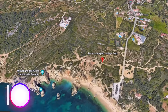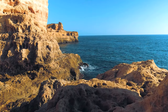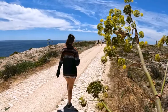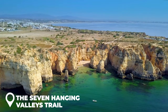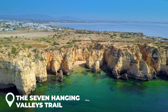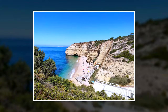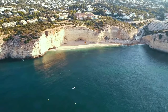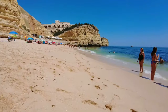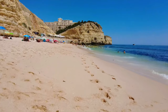Day 2: The Seven Hanging Valleys Trail, Benagil Cave and Praia da Marinha. On the second day of this Algarve itinerary, you will go on a coastal hike to explore sea caves and beautiful sun-drenched beaches. The Seven Hanging Valleys Trail is a stunning hike that offers breathtaking views of the cliffs and the ocean. It begins at Praia do Vale de Centeanes beach, located near Carvoeiro, and ends at Praia da Marinha beach. To avoid walking in the hot midday sun, it's best to start the hike early in the morning, especially during summer.